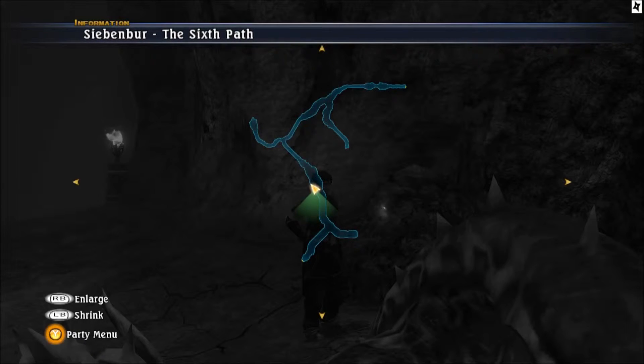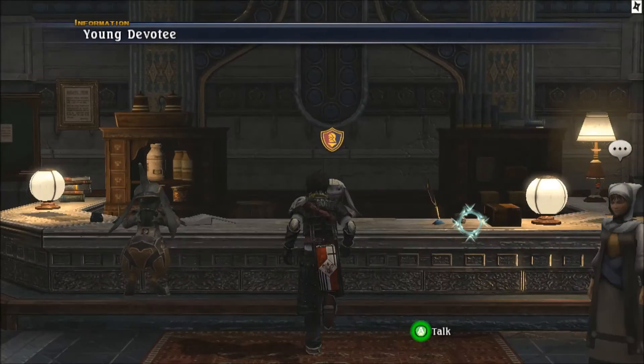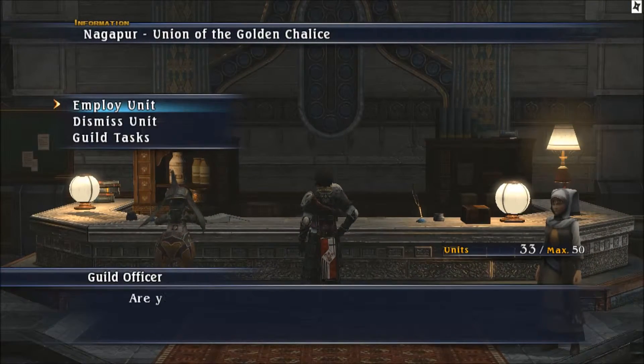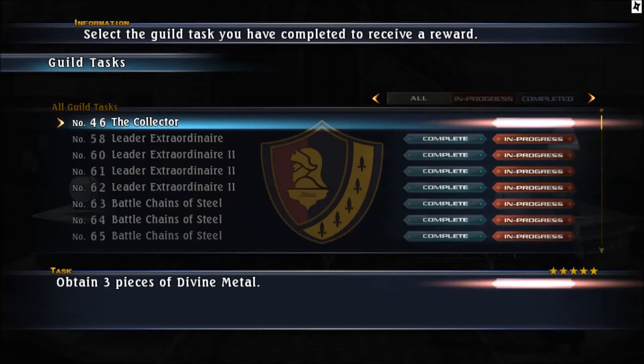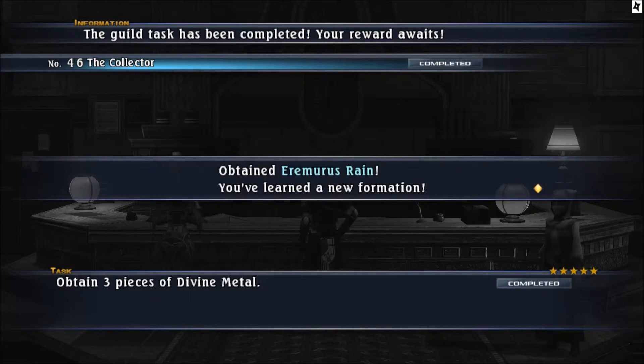Now let's move to the guild since that's the last item we need. Back at the guild, the collector test gives us the Spiritlord Weekly and we obtain the Eremurus Rain formation.